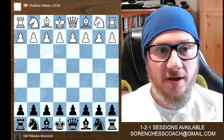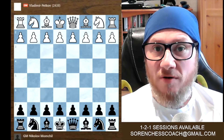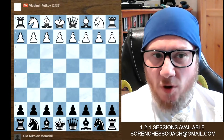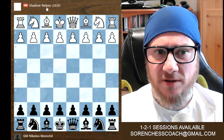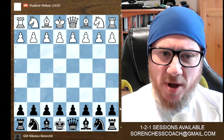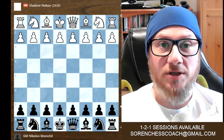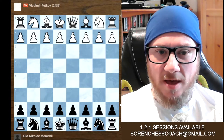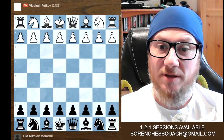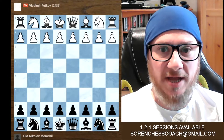I have prepared here a game between two powerful Bulgarian grandmasters. We've got - I hope I pronounced this correctly - Vladimir Petkov, and with black, Nikolov Momchil. Apologies if I didn't get the right pronunciation. We are going to look from black's perspective how they played a very creative game, and at some point it makes a lot of sense and is totally worth understanding.